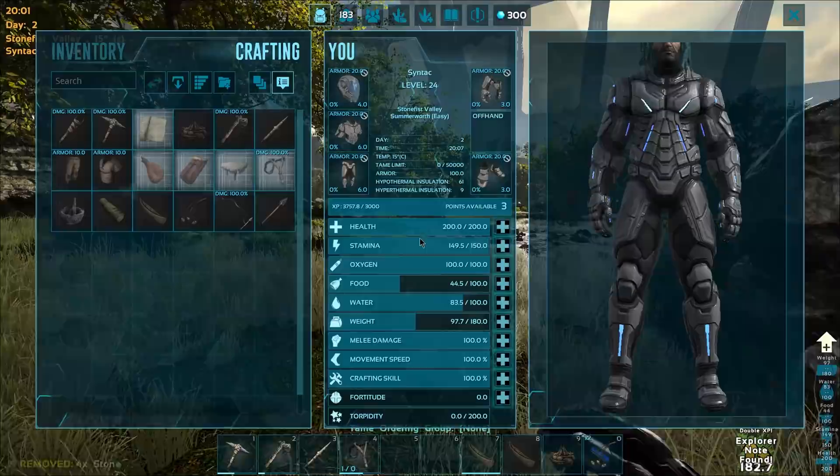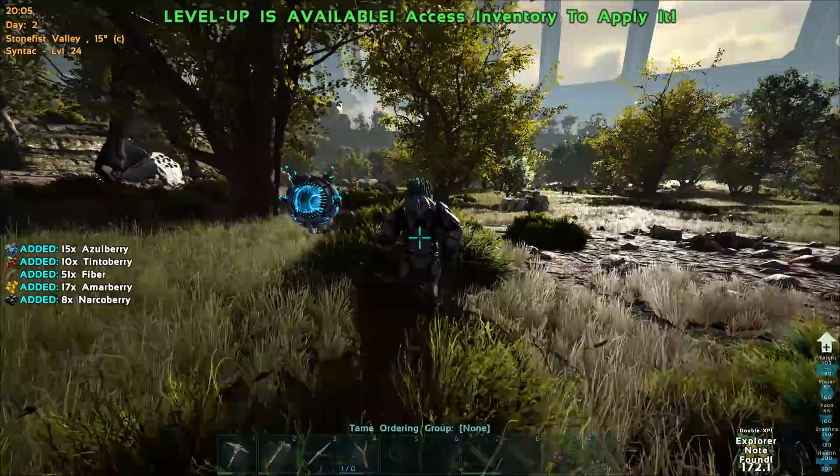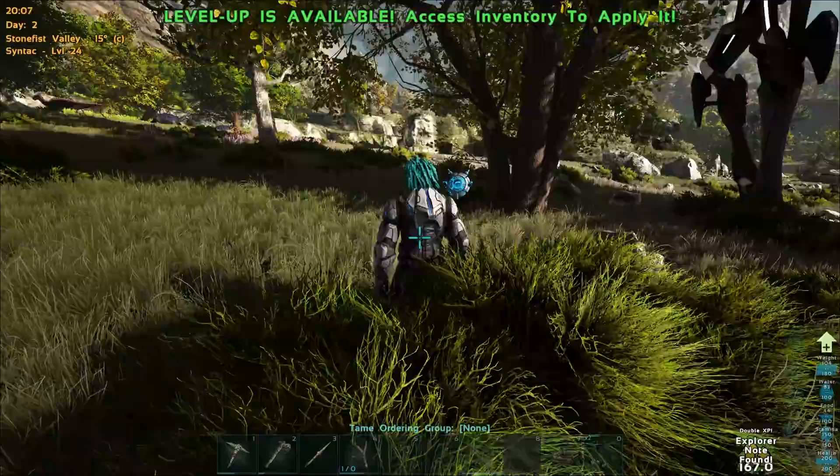Okay, here you go. Let's get that going. I needed a little bit of fiber, and actually I'm going to need a lot of fiber. So we're going to have to make up a bunch of arrows after this as well. Let's go ahead and grab a bunch of this stuff. A Moschops would be great, but I don't think I've seen any of them.